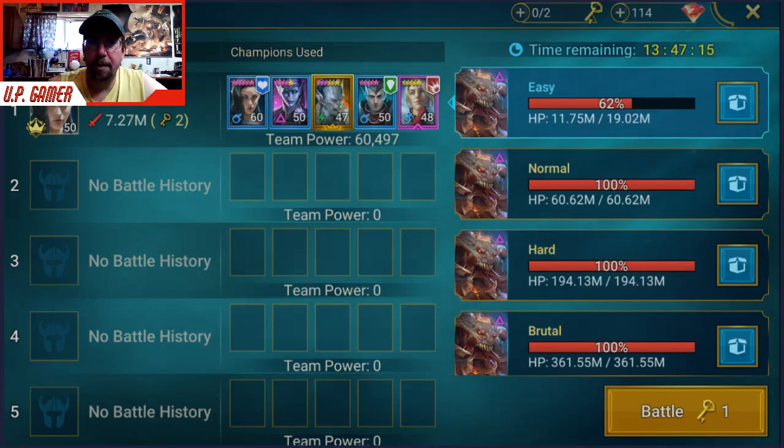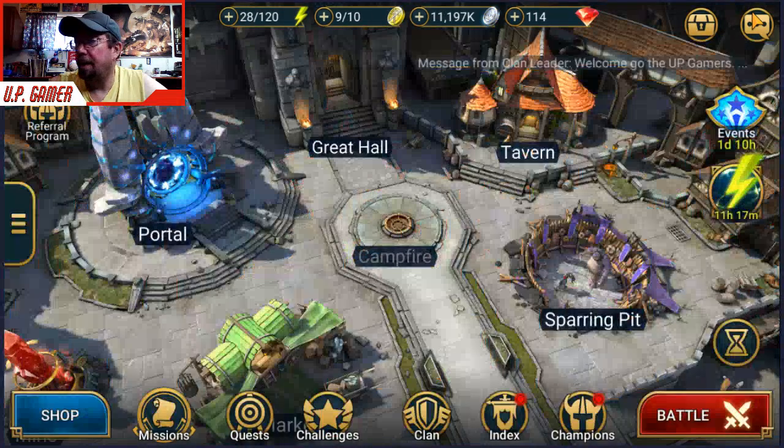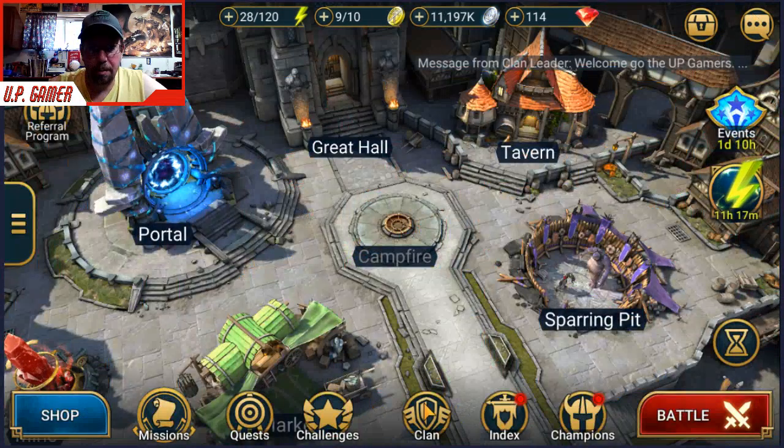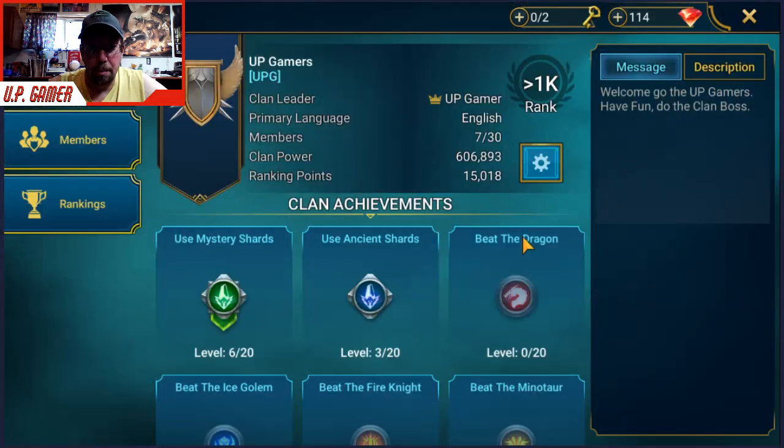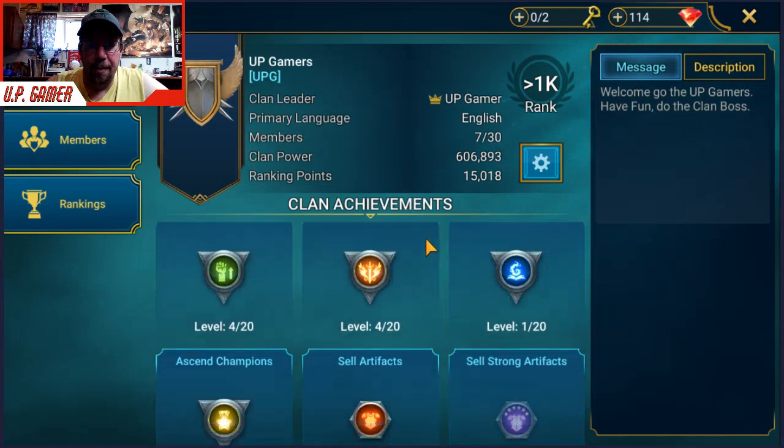So, join the clan. Again, I'll show the clan info — UP Gamer, we're the UP Gamers, UPG is the abbreviation. It's wide open — we only have 7 of 30 people. Feel free to come join us.